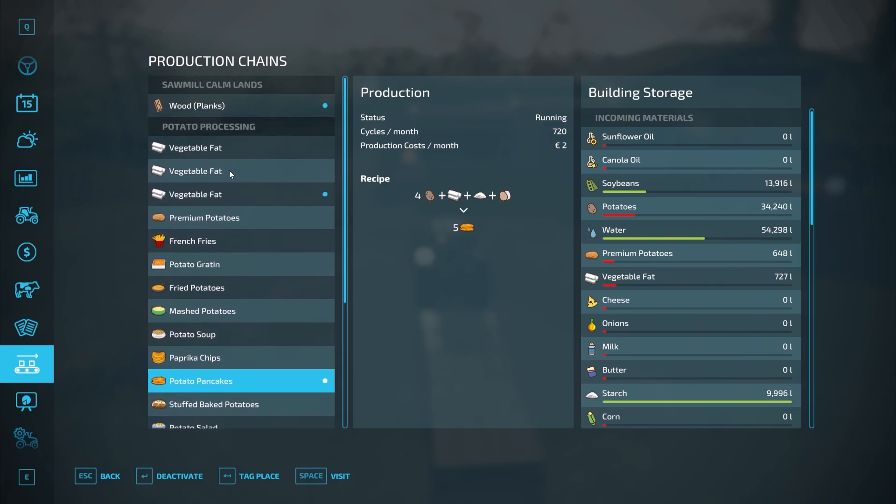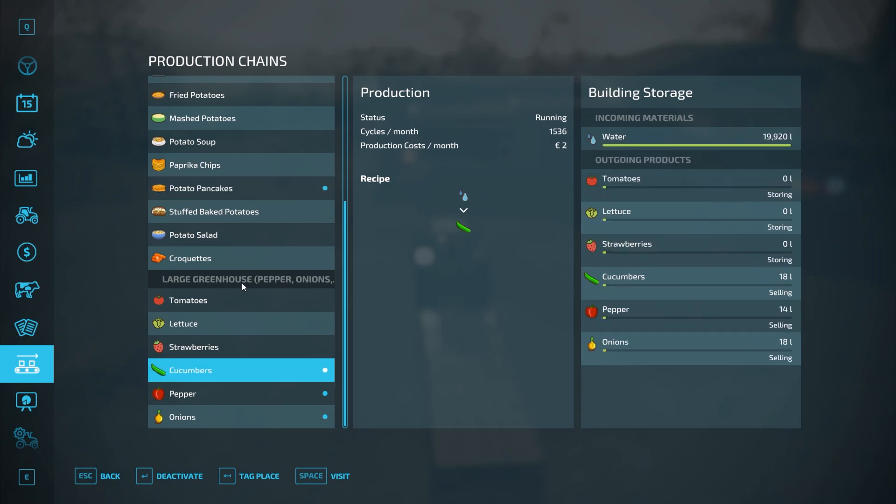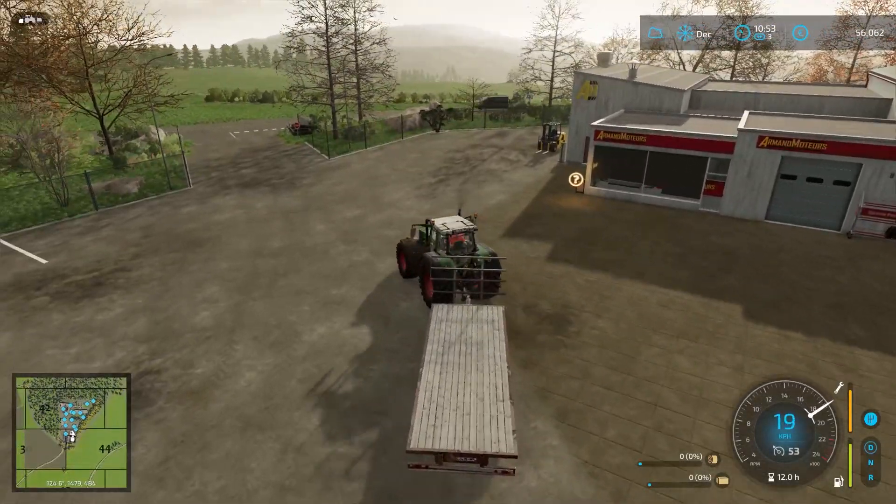We just got to wait for the potato pancakes to be produced and then we can make some money. But the price is not good until August, so we still have a little bit of time. The greenhouse is making cucumbers, peppers, and onions — and they are all set to selling, so no more pallets will spawn. They will be sold immediately.